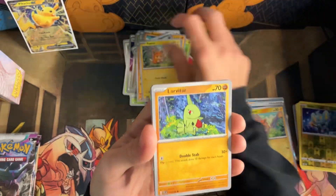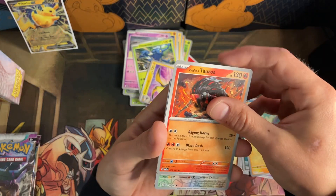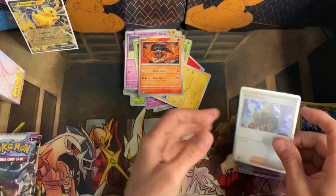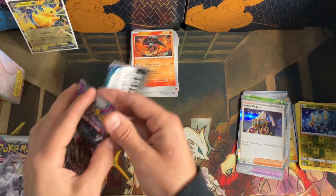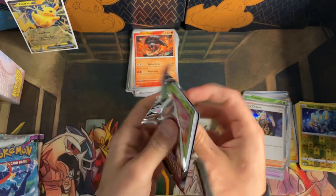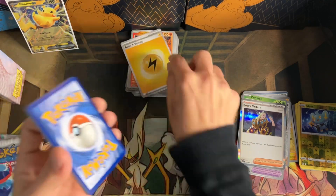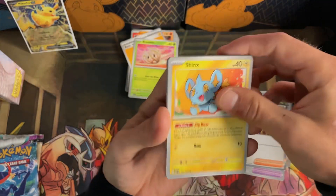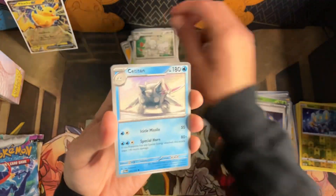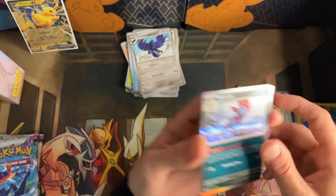Rockruff, Pumpkaboo, Larvitar, Sandygast, Heracross, Kilowattrel, Watchog, Pawmi, Tauros, Fletchling reverse, Combee reverse, Boss's Orders. These sleeve booster packs are hit or miss — you never know, sometimes you get really good pulls, but then you might get ten packs with nothing. Shanks, Nymble, Maschiff — that's a cool card. Mudsdale, Cetitan, Orthworm, Voltorb reverse, Pawmi reverse, Weavile hollow.